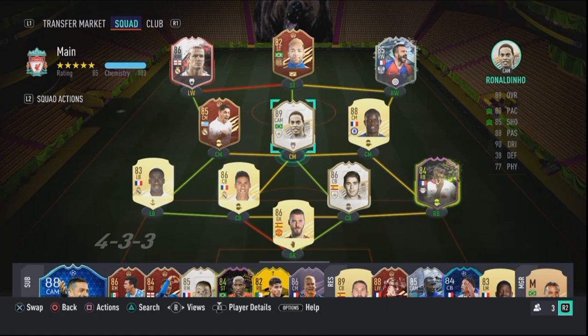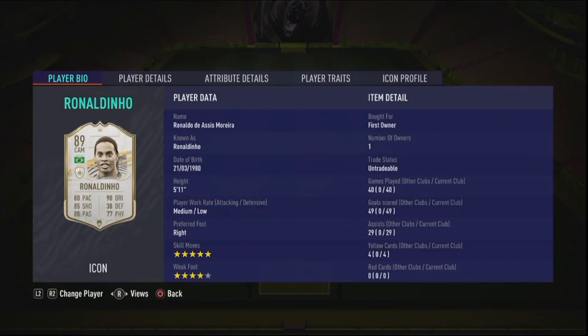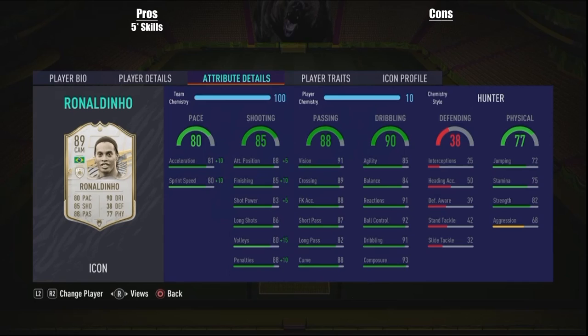So that was the gameplay with this Ronaldinho card — let's look at the stats. As you can see, played about 40 games: 49 goals, 29 assists — that's just amazing, 78 goal contributions in 40 games, nearly double contributions per game. Five-star skills, four-star weak foot. Five-star skills is more important than five-star weak foot in this game — he just gets out of so many tricky situations with his dribbling and skill moves. I do play with Hunter on him.